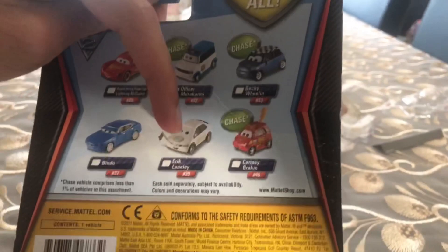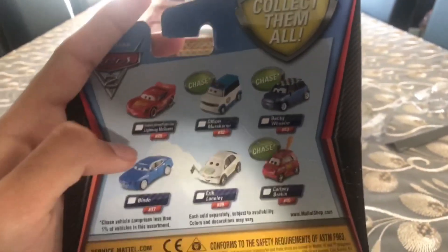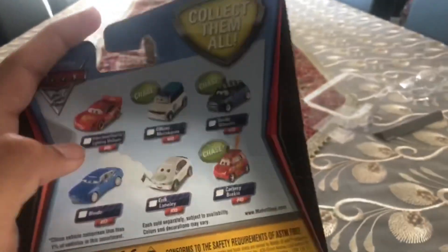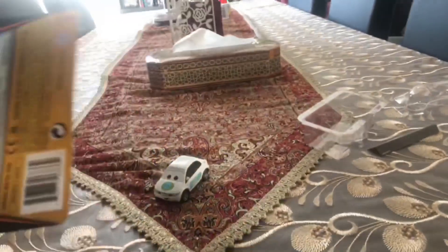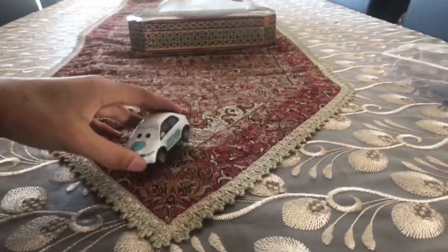Here is Eric Lainley on the back side. The diecasts that you can get include Hudson Hornet, Piston Cup, Lightning McQueen, Officer Nurkarmi, Becky Whelan, Bindle, and Cartney Brayken. These are all the diecasts that you can usually get in Cars 2.